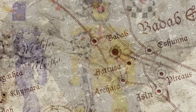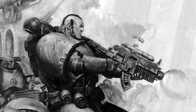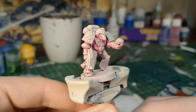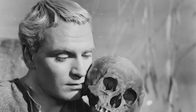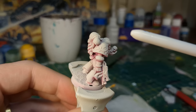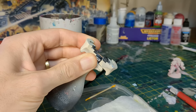The Lamenters: decimated and censured after the Badab War, the Lamenters would suffer another tragic defeat in the mining worlds of the Devlin system, sacrificing a whole battle company so that civilians might escape onto waiting bulk freighters. Apparently things didn't go too well for the evacuees either. Despite these disasters, the Lamenters endured, laconically believing that every setback only made the chapter stronger. I wanted to go for a melancholy pose here, given the Lamenters' plight. I got this 3D printed chapter symbol a few years ago — the print lines are pretty visible, but hopefully they won't stand out too much once painted.